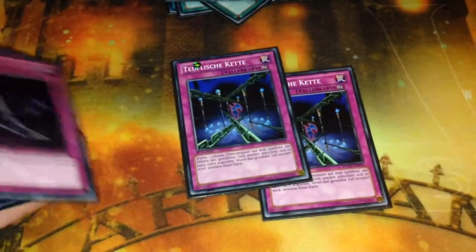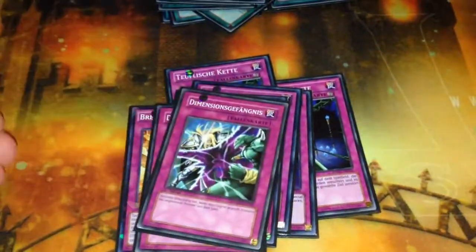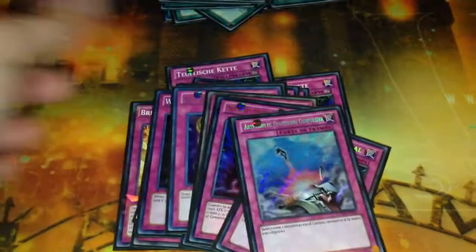On to the traps: you have two Fiendish Chain, two Blackhorn of Heaven, two Breakthrough Skill, two Dimensional Prison, two Wiretap, Warning, Exceed Reborn, one Emptiness, one Bottomless Trap Hole, one Torrential Tribute, and one Compulsory Evacuation Device.